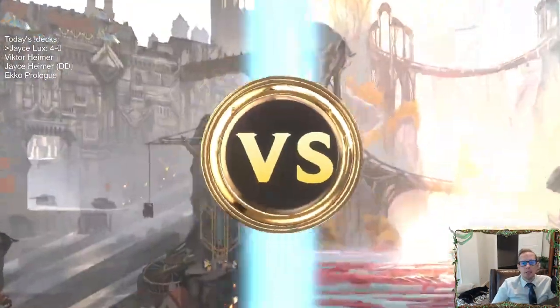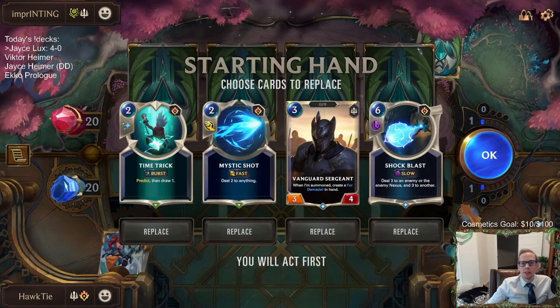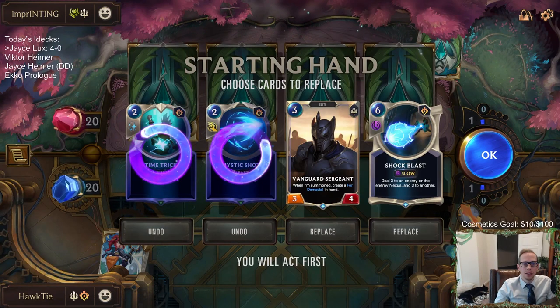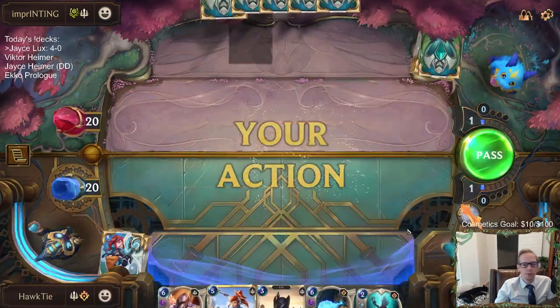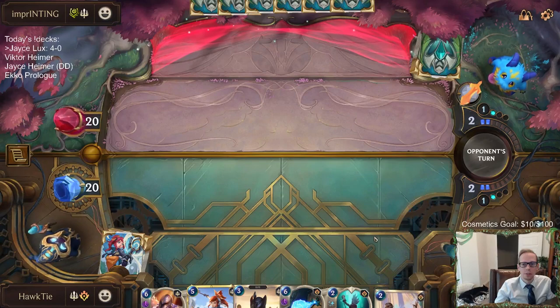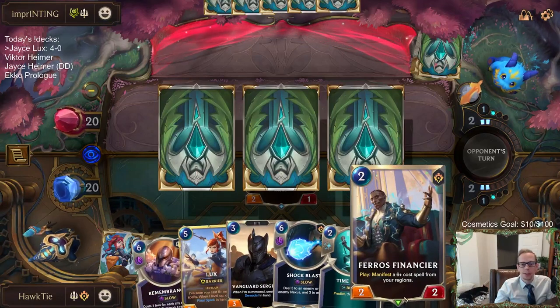Now we're facing Poppy Lux with Demacia Bandle City. Shock Blast is good at killing Poppy, but it's a pretty expensive way to kill Poppy. Let's send that back, send this back. I kind of want to keep these two - we have nothing on one, nothing on two, Sergeant on three, then Shock Blast on four which could kill a Poppy. We're not exactly going to have that curve anymore drawing this Financier here.